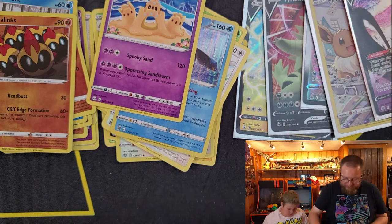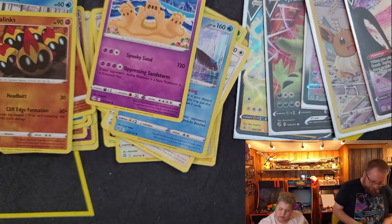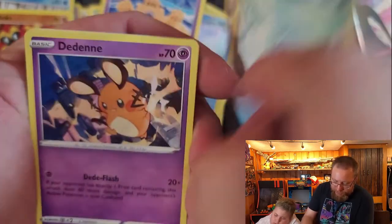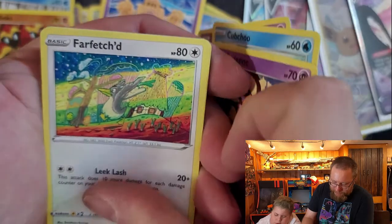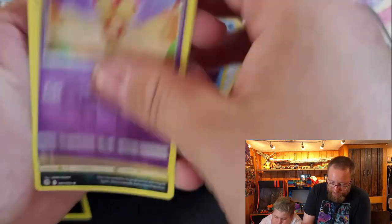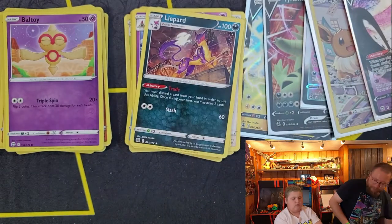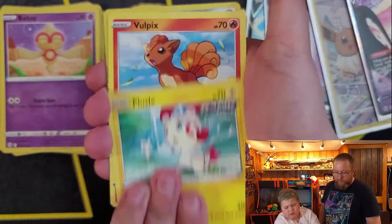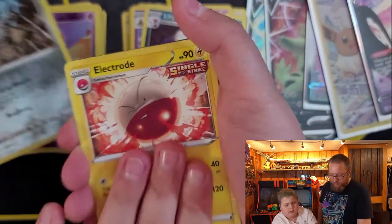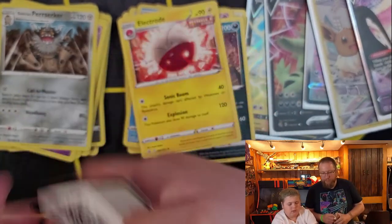Nope, you got one pack left it looks like. Yeah I think I do. Code card — covered in energies. And we have Milseri, Cubchoo, Dedene, Farfetch, Dust Skull, Double Turbo Energy, Roseanne's Backup, Blunder Policy, Reverse Hollow Bell Toy, and a Non-Hollow Lie Card. Stuff Full, Sandy Gasp Plus, Full Picks, Panthor, Berserker, Electrode, Fighting Energy, Double Spongy Love, Cross Moth. Code card.